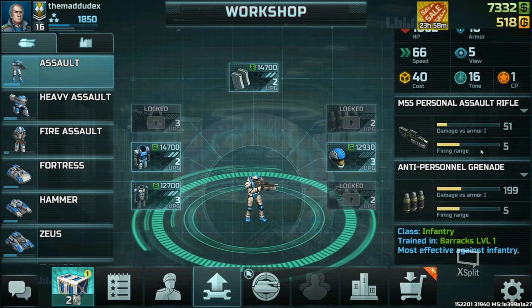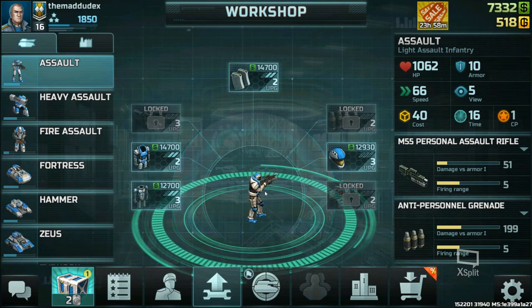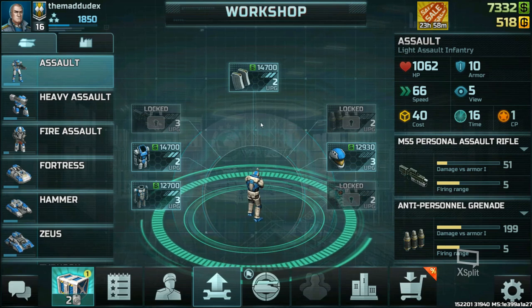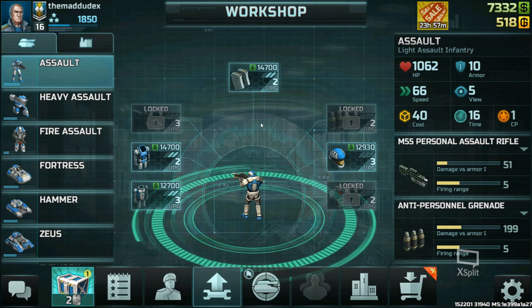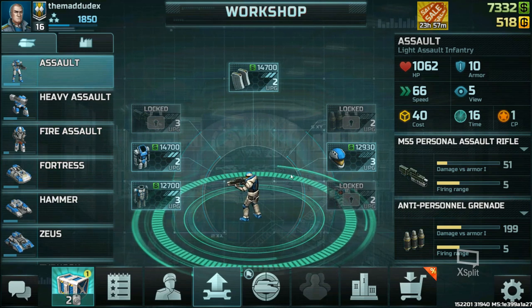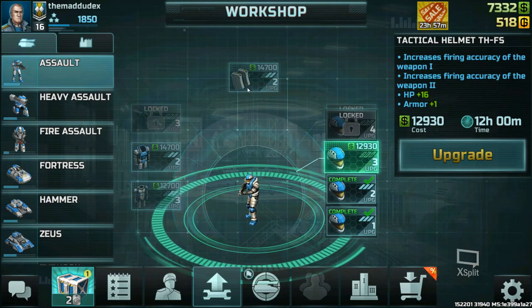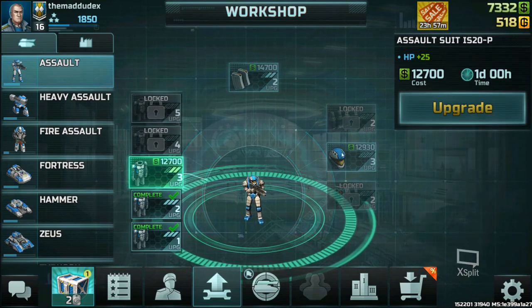Keep in mind that the Assault is actually better than the Rifleman of the Resistance, so you can use it effectively against Resistance Riflemen. You can count on Assaults to kill any Rifleman they encounter. It can also depend on the upgrades you get, so don't forget to upgrade if you like using the Assault.